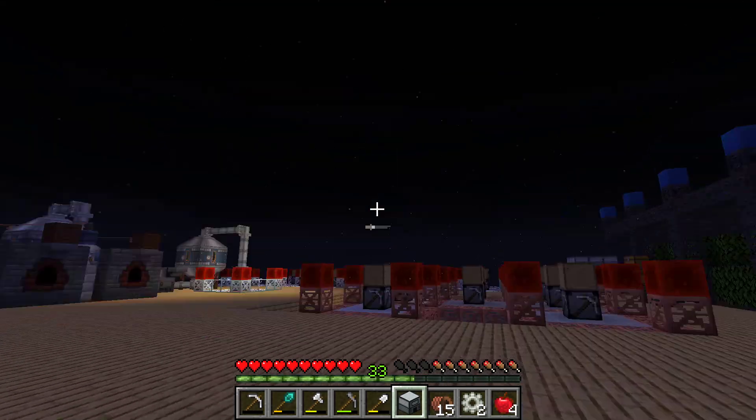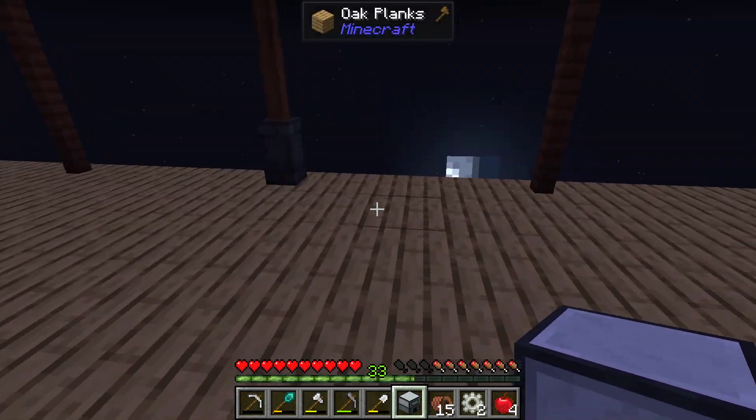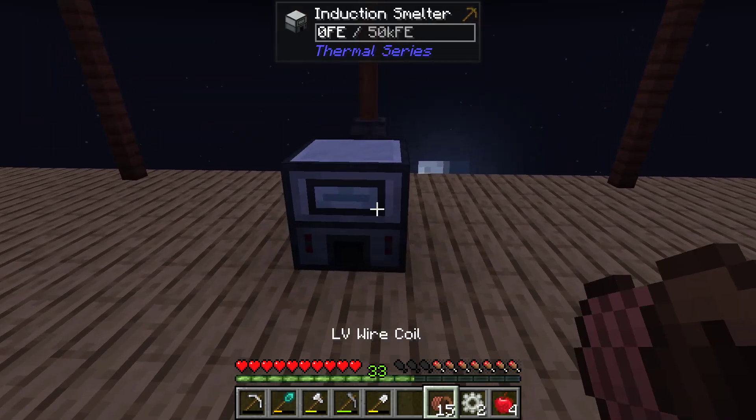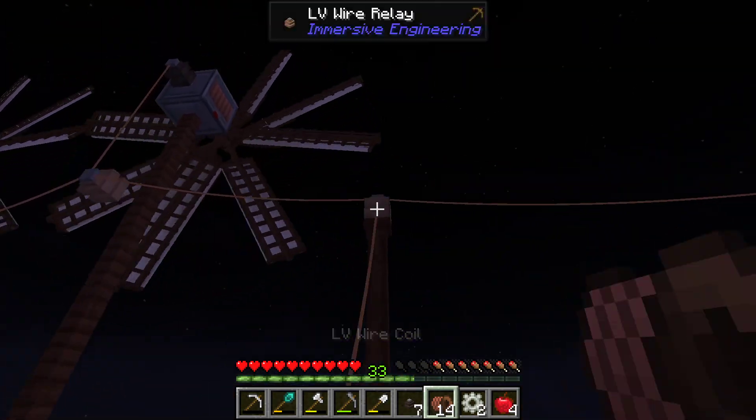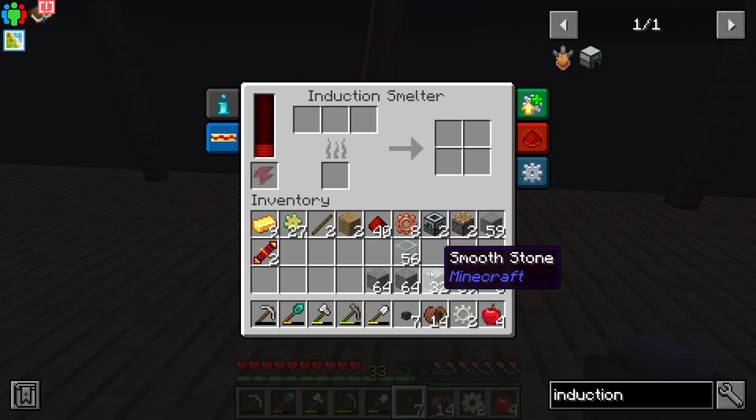I think I'm going to build another platform above all this stuff. But for right now he's just going to go here. Connector there, you there. And we'll just throw some gravel in there and hope we get some flint.